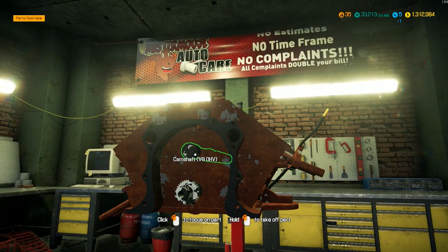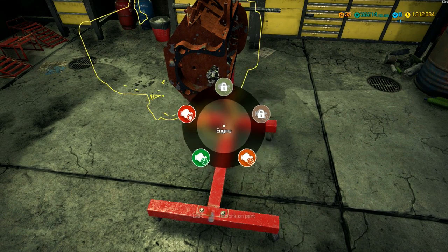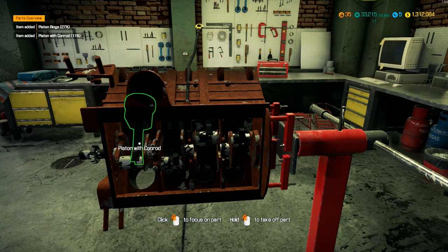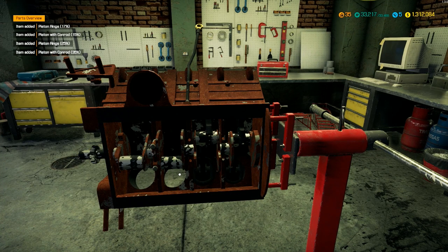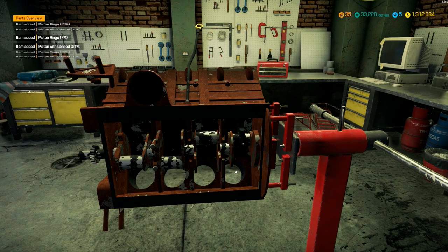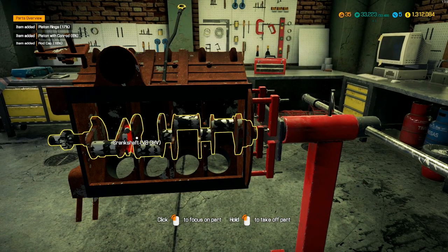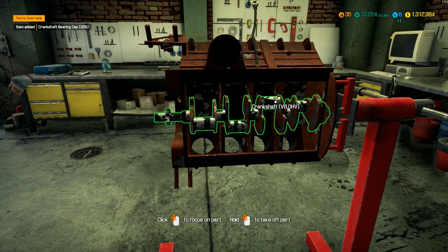Let's take the cam out and then rotate the engine. Now that we can look at the bottom of it — no oil pan, no rod caps at all, just one rod cap out of the whole thing. The crankshaft was held on by one cap as well. Pretty funny.